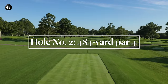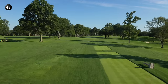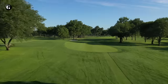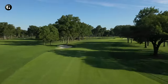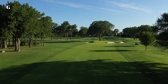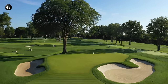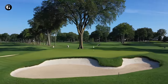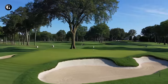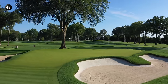A fairway bunker on the left turns the second hole to the right, and although many trees have been removed throughout the course, some tall ones were preserved on the right side of this hole to pinch the dogleg. The V-shaped green is narrow in front, wide in back, and of course canted from back to front. Stretching the green size to original dimensions of architect A.W. Tillinghast means that hole locations can be placed even closer to bunkers than at previous U.S. Opens. That tall elm behind the green has been there since the course opened in 1923.